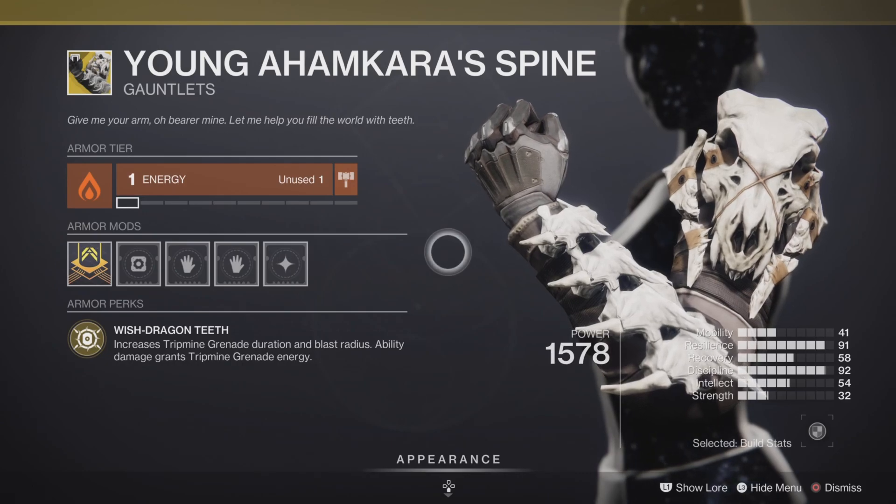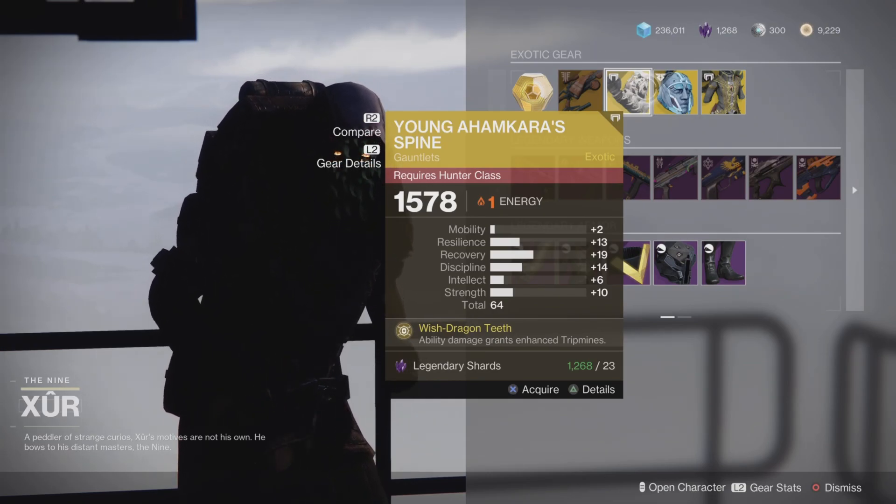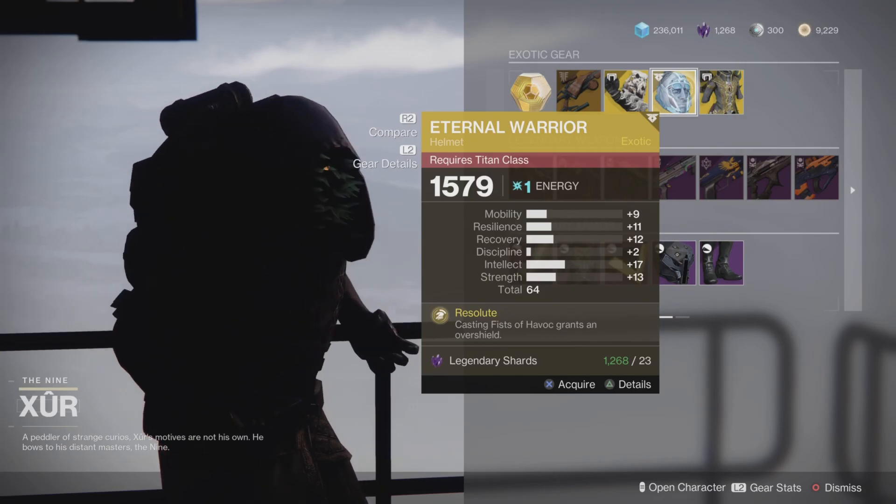Next up we have the Young Ahamkara's Spine — exotic gauntlets for the Hunter class. It comes with an intrinsic perk called Wish-Dragon Teeth, which increases Tripmine Grenade duration and blast radius, and grants a Tripmine grenade on enemy kills. Pretty good in both PvE and PvP.